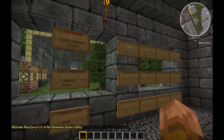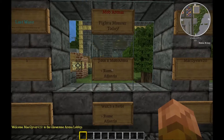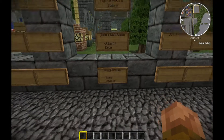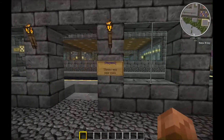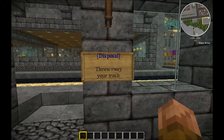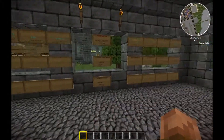These signs will allow you to join or spectate the arena of your choice. Right-click to scroll and left-click to select an option. Remember, you'll need an empty inventory to join arenas. Save your items at home or clear out trash at the disposal sign.